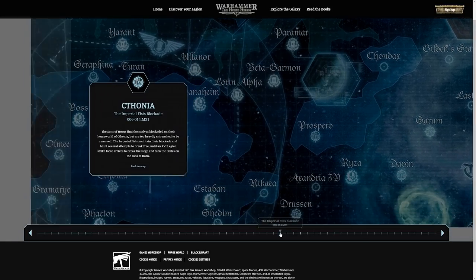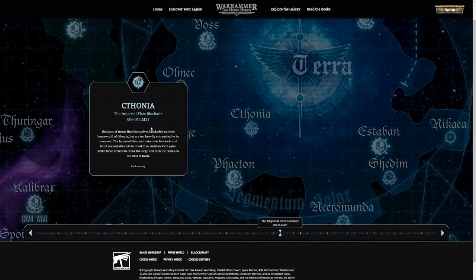This is new lore for me: the Imperial Fist blockade. The Imperial Fists actually set up a blockade around Cthonia. I bet this is what the new book coming up for pre-order on Saturday is going to cover. It says the Sons of Horus find themselves blockaded on their homeworld of Cthonia, but are too heavily entrenched to be removed. The Imperial Fists maintain the blockade and blunt several attempts to break free, until a strike force arrives to break the siege and the tables are turned.